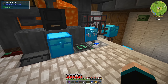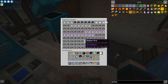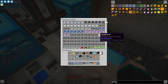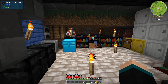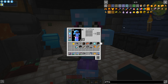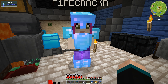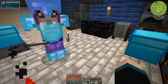We ran the quarry overnight in the ocean thinking we'd get a bunch of All the Modium — but no, a quarry can't mine that ore. It has to be player-mined. Apparently it also spawns in the mining dimension, which I didn't know existed. So what we can do is set up the Builder in the mining dimension to clear out an area — whatever's left should just be All the Modium.